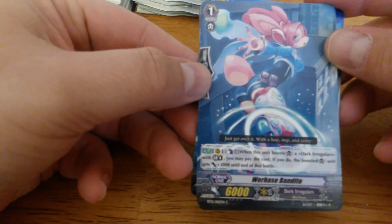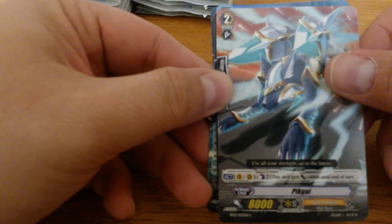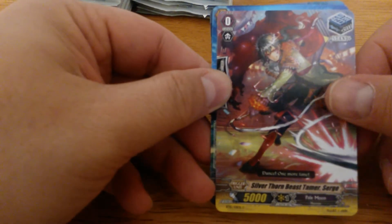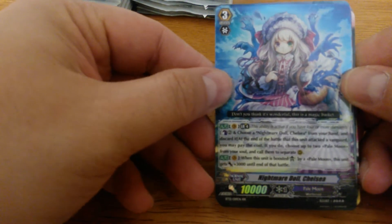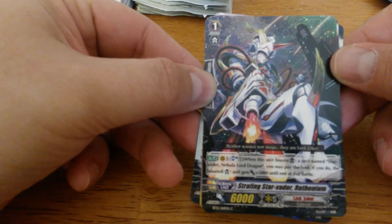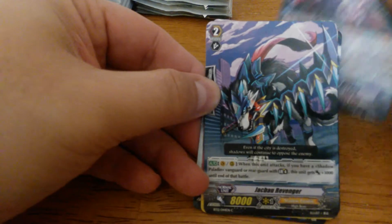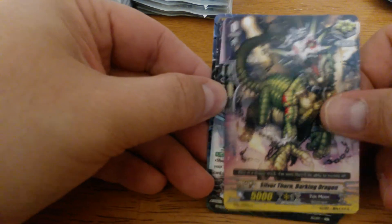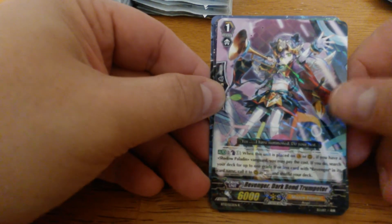We have the Warhouse Bandit, Pit Gal, Dimension Creeper, some Silverthorn, and a Double R Nightmare Doll Chelsea for Pale Moon. Next pack: Strafing Star Vader, Rufenium, Gravity Ball Dragon, Jack Bow Revenger, Silverthorn, and the rare is Revenger Darkbomb Trumpeter.